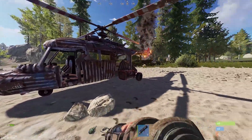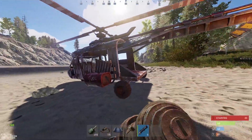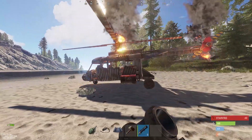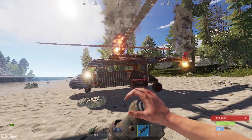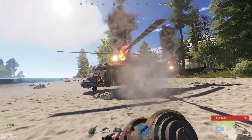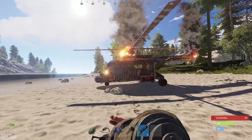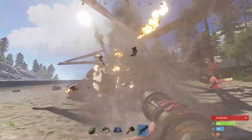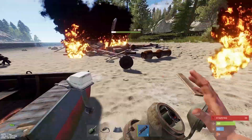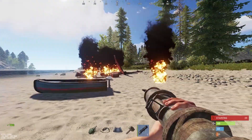The scrap heli actually catches on fire like the patrol heli when hit. It takes three HV rockets to kill it — you can see it catch fire, start sparking, then fall apart with flames going everywhere. Once the flames go out you can harvest the gibs for metal frags.